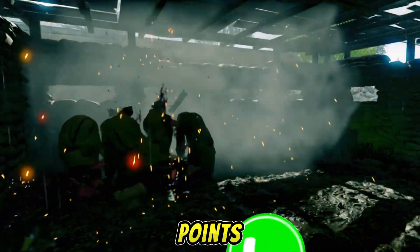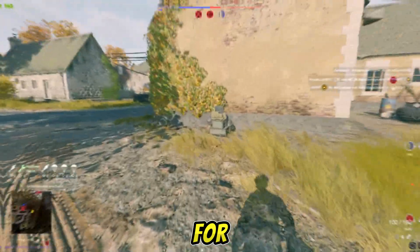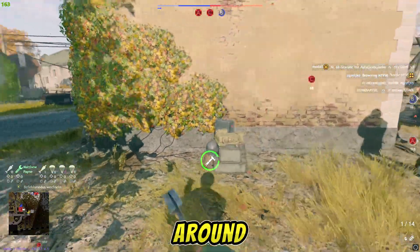So you get 45 points plus 35 points for each soldier that falls victim to the mine. For the experts, there's option 3: place barbed wire around the spawn.